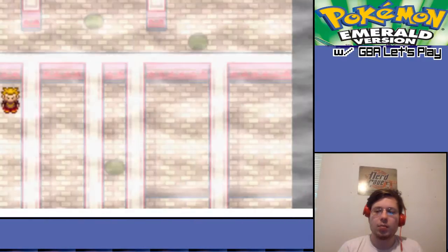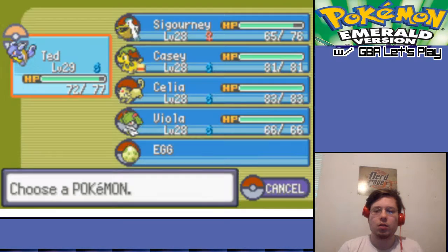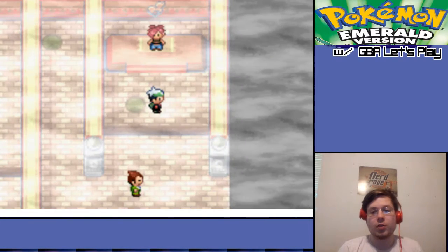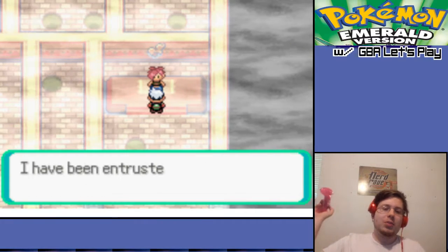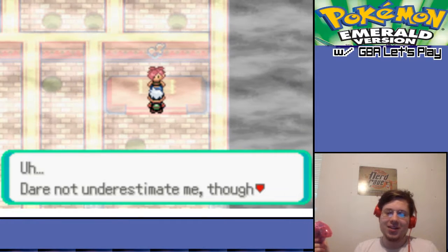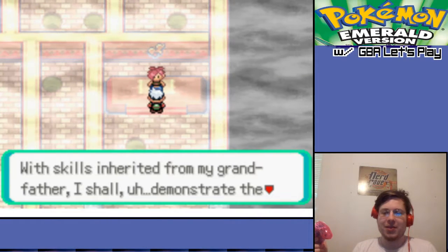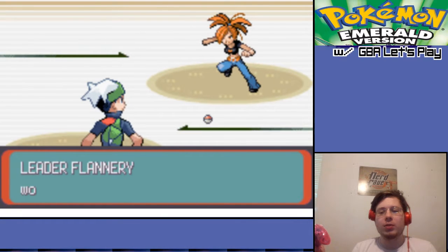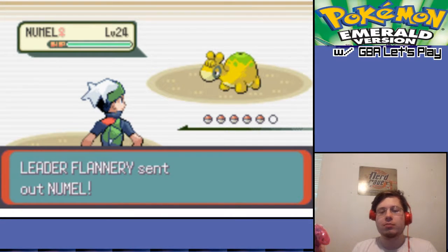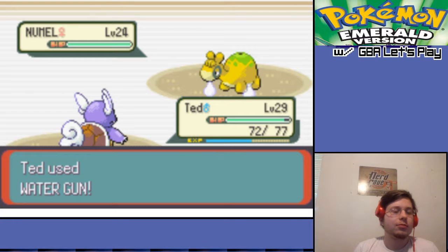This leads to Flannery, I believe. Yep, perfect. We're as good as we're gonna get. I'm Flannery, I'm the gym leader here. Dare not underestimate me though - I've been leader only a short time, but with skills and hair from my grandfather, I shall demonstrate the hot moves. Flannery, I've seen your fan art, and your moves really aren't the hot thing people like about you.